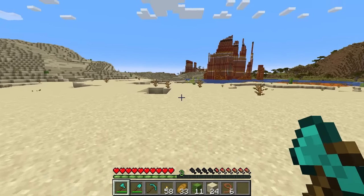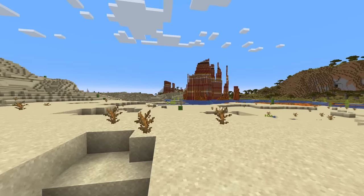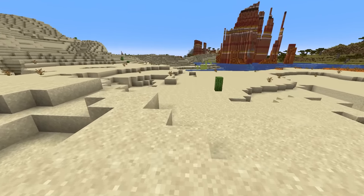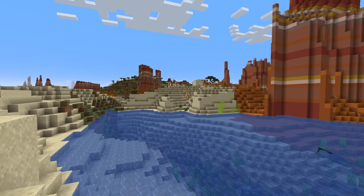Watch out for this hole, and whoa, look up there. I think I see some buildings over there. Is that a desert village? Okay, we're going over there, we're exploring. Wait, I just seen something spawn in. I think that's a camel. Yes, it is a camel! It's so adorable.